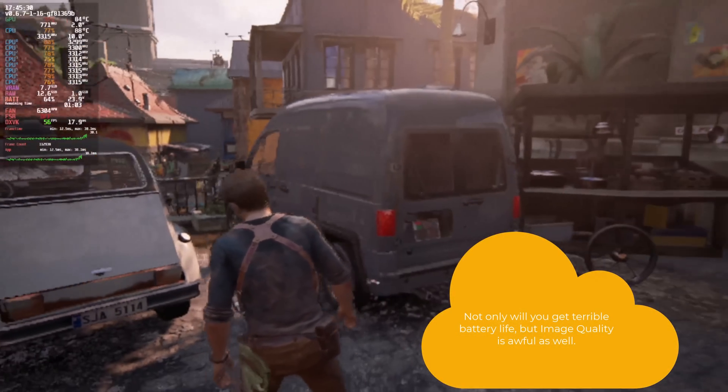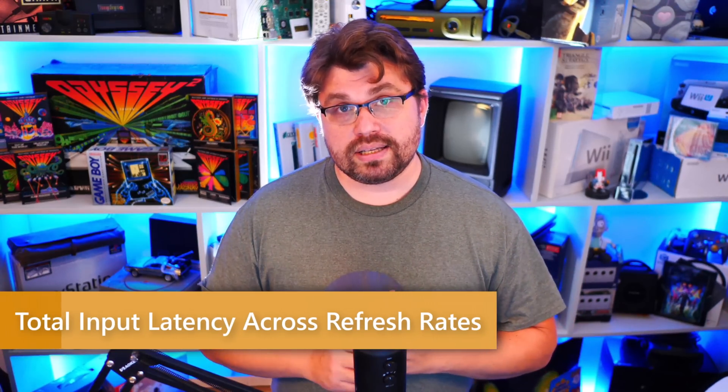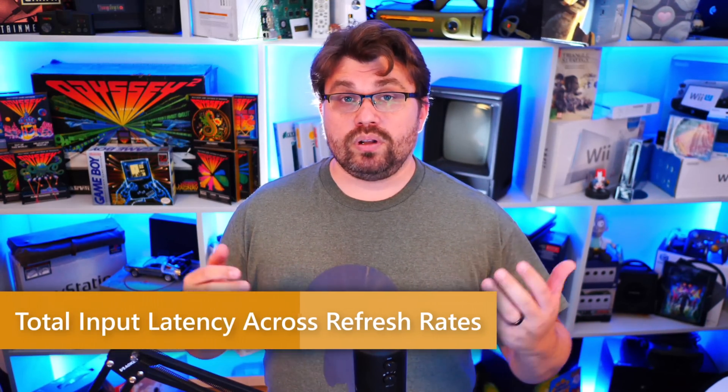So you can either do my 40 Hz, 40 FPS preset — which gives you two and a half to three hours and a well-rounded, consistent play experience — or go for maximum frame rate or ultra quality and have a really good gameplay experience but truly terrible battery life of around 90 minutes. Since we're talking about these different quality settings, I want to bring up total input latency. I noticed when moving the camera that it felt a bit sluggish. When traversing you didn't really feel it, but when moving the camera around, it got pretty gnarly.